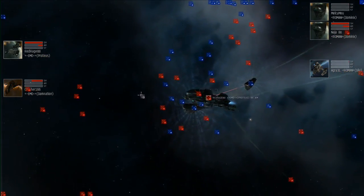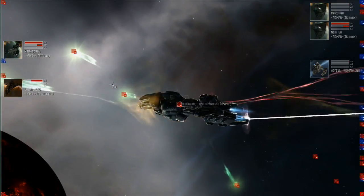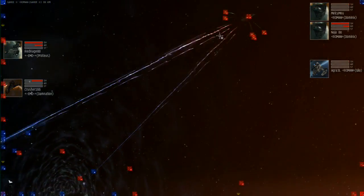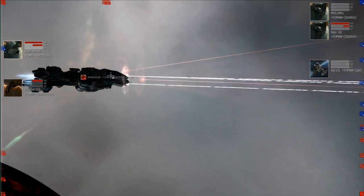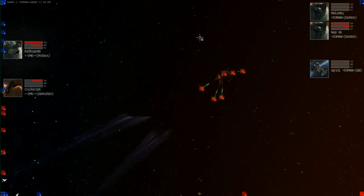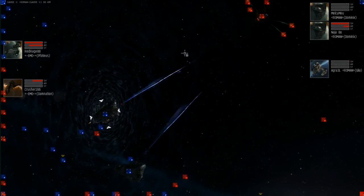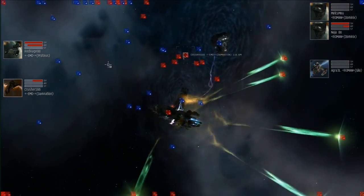Looks like Legger Romana will hold the field — they probably don't see those two remaining ships as a threat, so they'll split damage, loot, and leave us to ramble. The Proteus hits about 50% armor. The full force of those T2 sentry drones is coming down on it now — hopefully it'll be dispatched soon and we can see just how hard the Damnation is actually tanked.